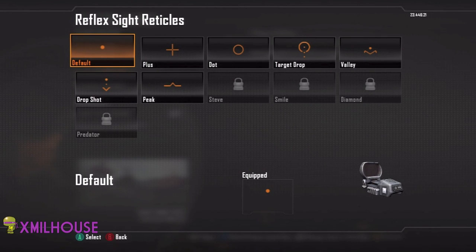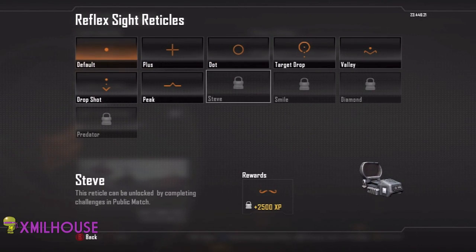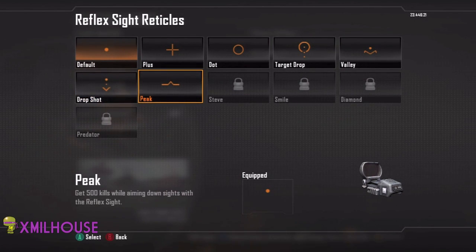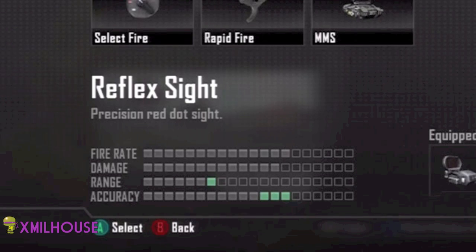Hey nerds, X-Mailhouse here bringing you guys another video of Best of Black Ops 2. Today I'm going to be talking about the Reflex Sight. The Reflex Sight is the first sight you unlock in Call of Duty Black Ops 2, and it's used to boost your range and your accuracy overall.